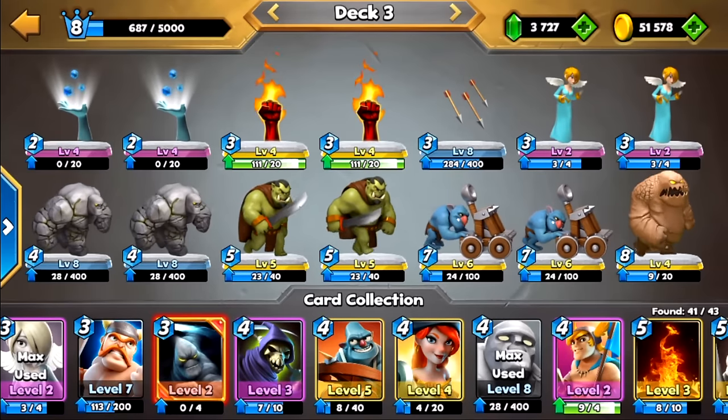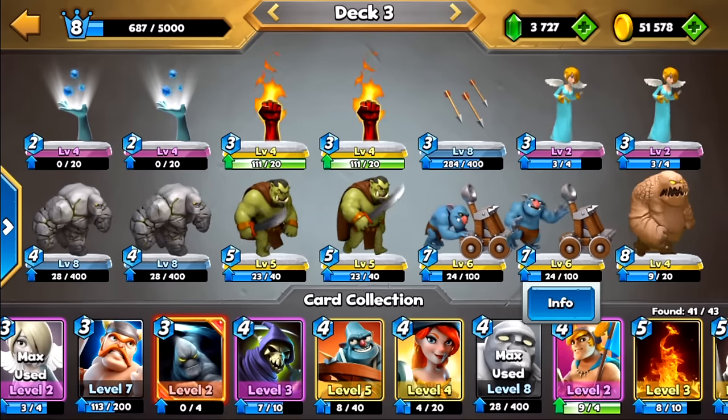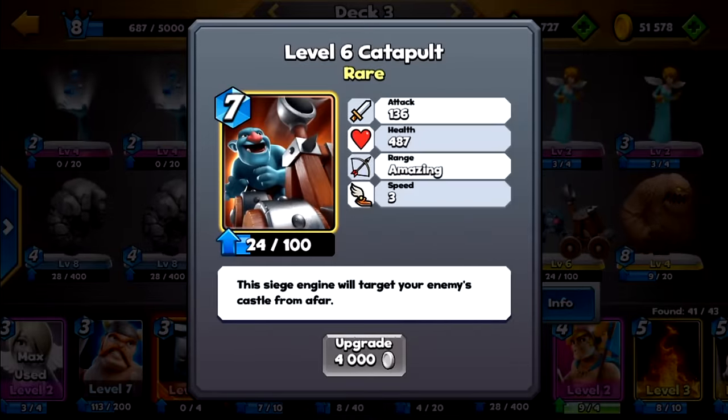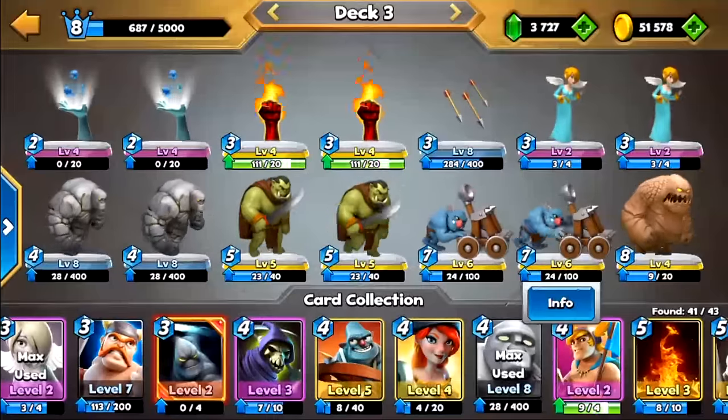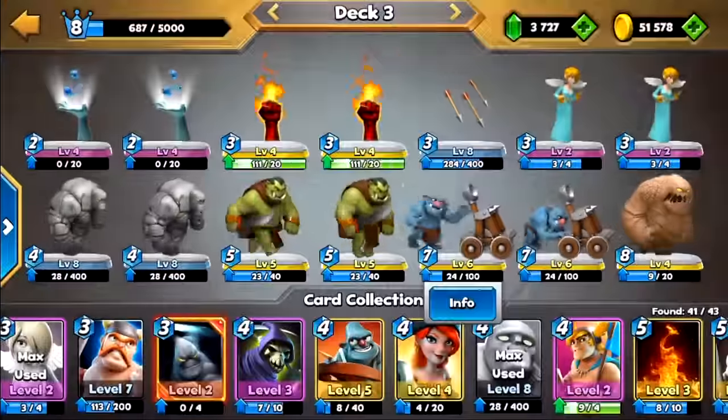Hey guys, welcome back to Castle Crush. Today we're going to be using a catapult deck that I made. We haven't talked about the catapult in detail that much, but it's basically a ranged card that will hit your opponent's castle over troops that are in front of it. The card itself isn't a super strong card by itself — it's a little bit like the siege ballista, except it's a lot better for actually hitting the castle.